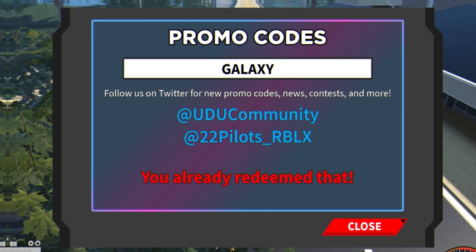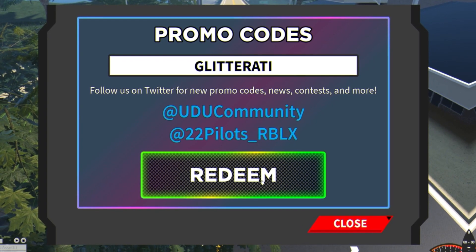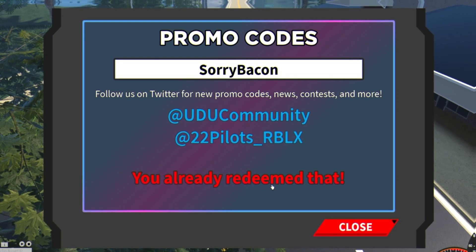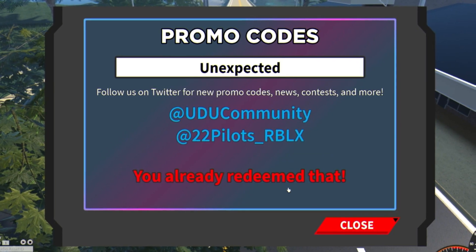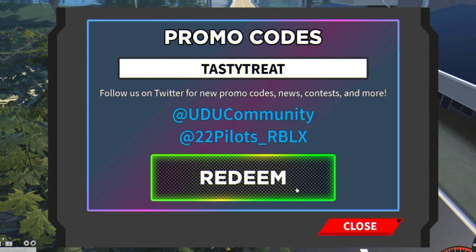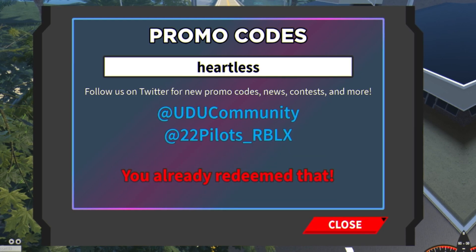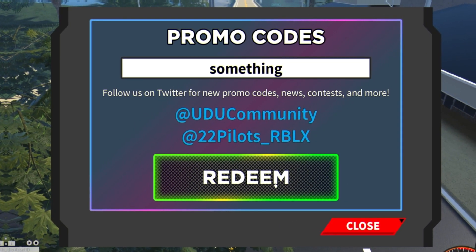We have the code 'galaxy' — make sure you are putting in the capitals like me. Then we have the code 'glitterati' — enter that one in. Then we have the code 'sorrybacon', just like that. After that we have 'unexpected', and then let's go ahead and enter in the code 'tastytreat'. After that we have 'heartless'.